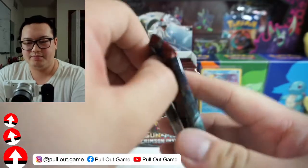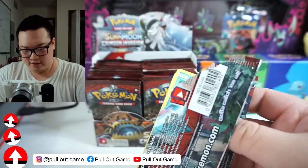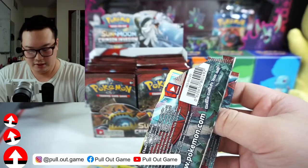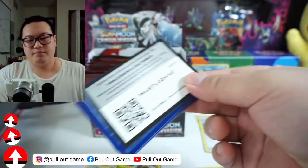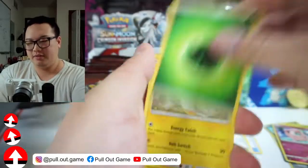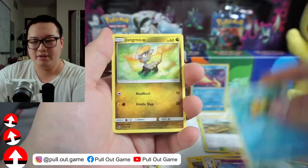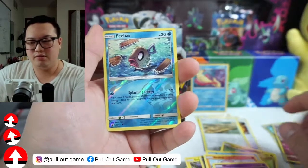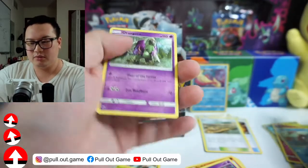Oh, this pack feels thick. Let's see what the thickness is bringing. Leaf Energy, Emolga, Mawile, Grumpig — I haven't seen that one. Jangmo-o, Feebas, Stufful, Misdreavous. Nice — Reverse Holo Feebas. And Oranguru. Not bad.